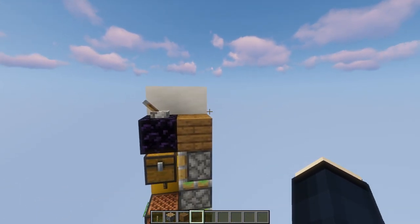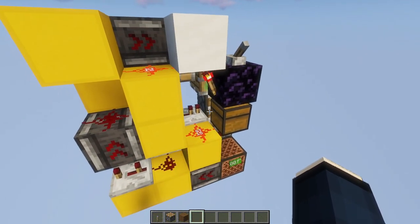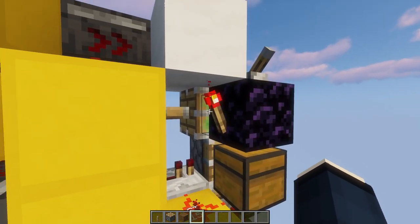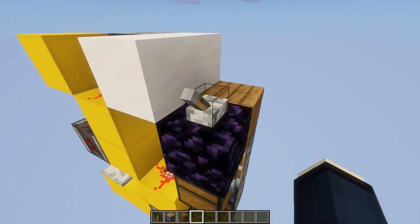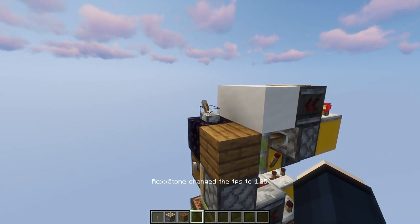This useless machine is actually really simple. All it is, is just a few very precise piston movements, which get activated as soon as this redstone torch right here unpowers from the lever. So let me just show you all of that in slow motion using the gamespeed mod.